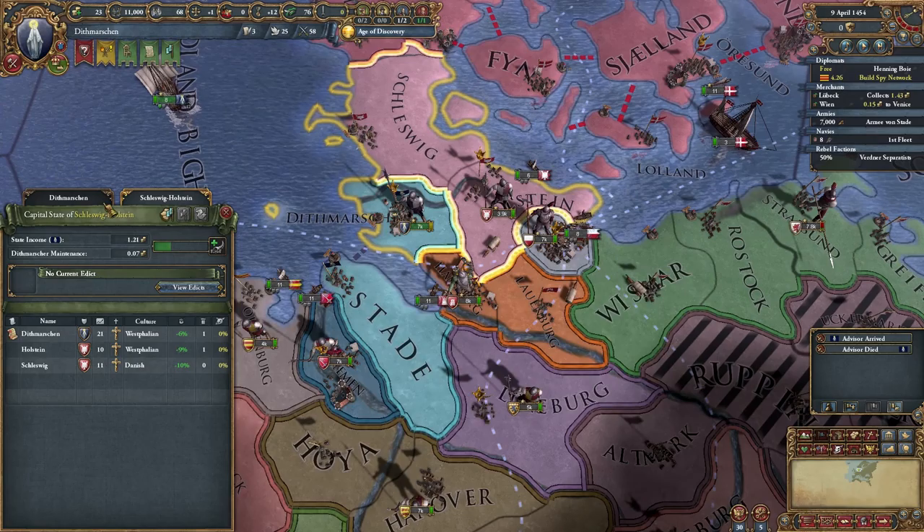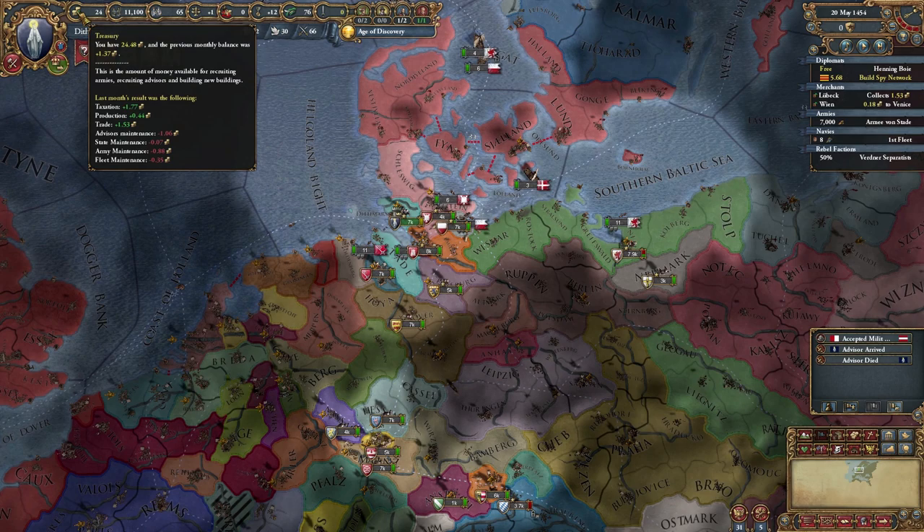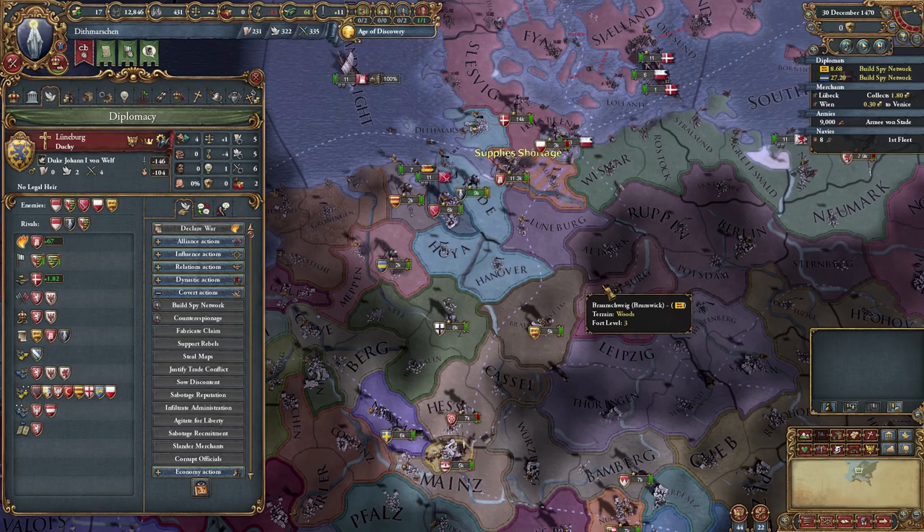Eventually you'll have an opening, but it might just take a while to get there. Your options to choose from are Brunswick and Lüneburg, who both in theory shouldn't be that bad, but somehow Lüneburg allied both Brandenburg and Bohemia in my game — so that was a lot of fun. Anyway, you'll be attacking one of those two at some point with the help of your free city-state allies, who've been doing essentially nothing for a while.